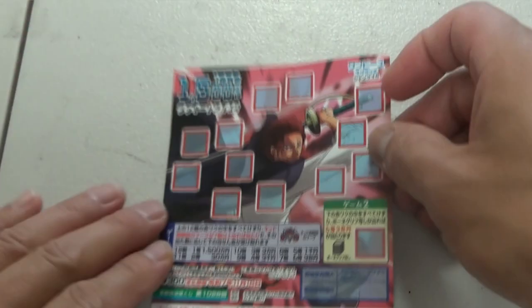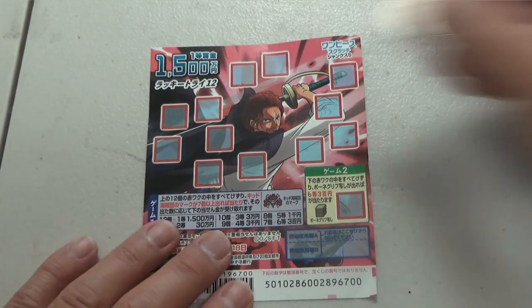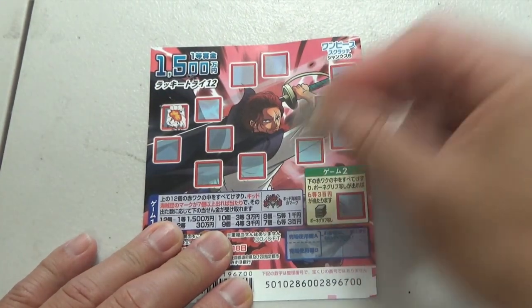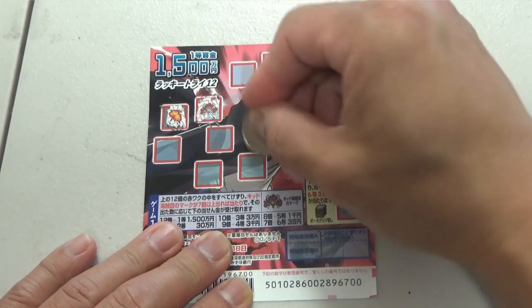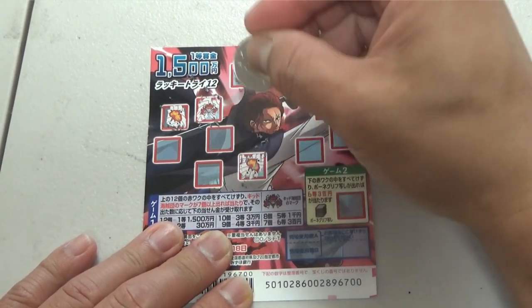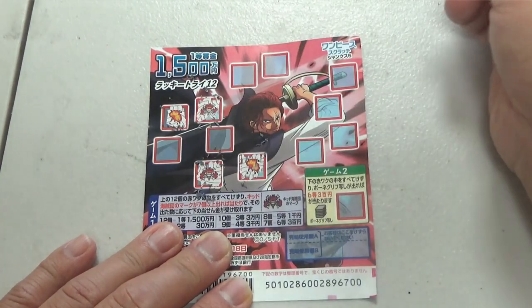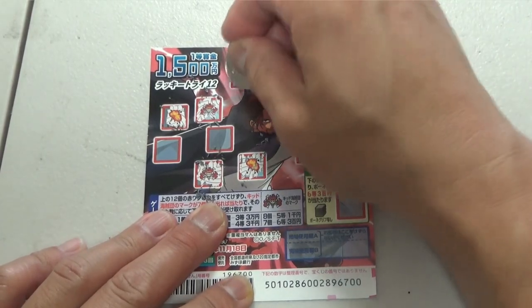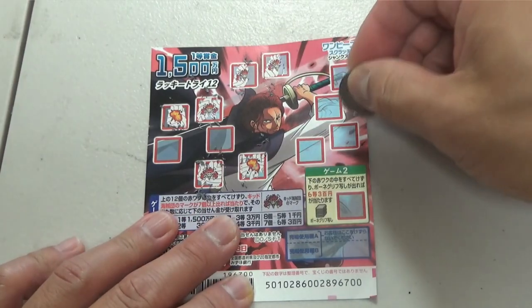I've got one ticket, so wish me luck. So scratch anywhere. Nope, that's hadure — that's a bomb. Okay, that's one. Nope. Hatsure means you lose. Nope. Two — I got two. I mean three. Four.